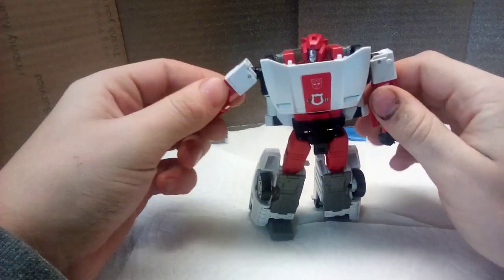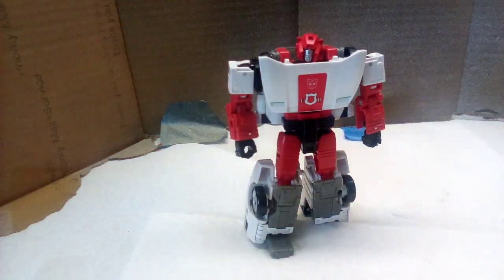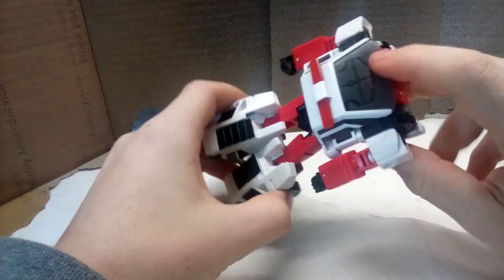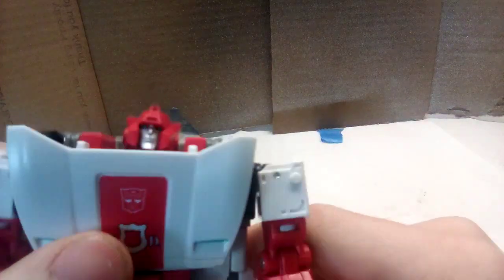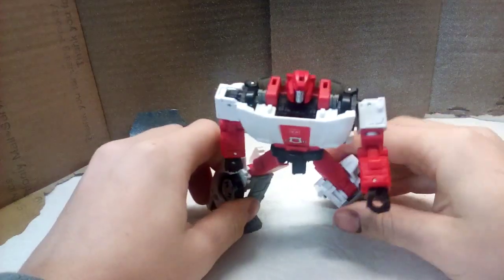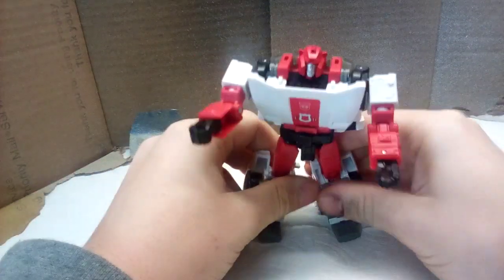They've used this mold for another figure — if anyone's seen the Gigawatt, that's a remold of this specific mold but with DeLorean parts, so this would be the hood of the DeLorean, the back, the top. I can see why they did that. They didn't even really change the head — all they did was change the eyes. He does have some blue, no light piping, but they are a greenish-blue color, similar to his little headlights. This guy can't really do a lot of poses — he can't really do the superhero pose or the prime pose.